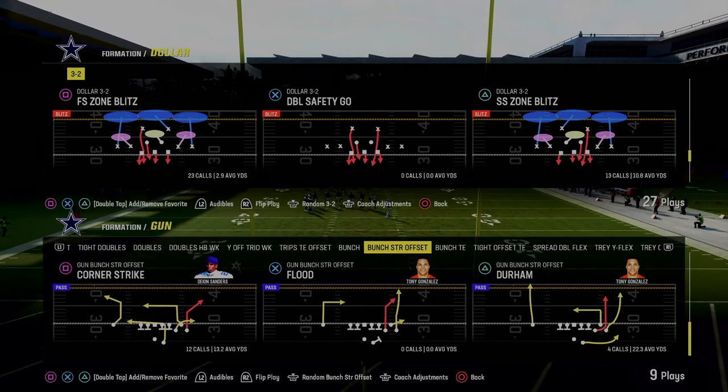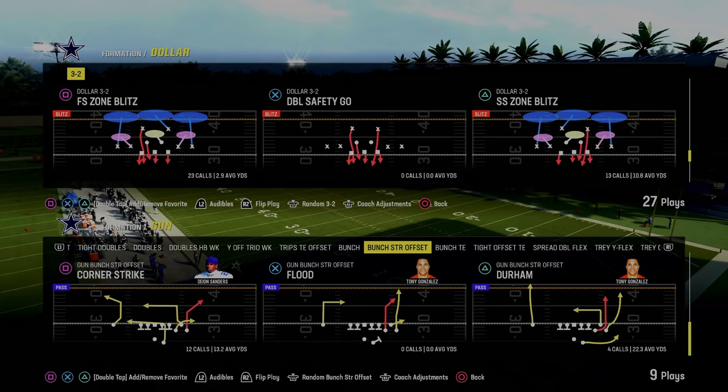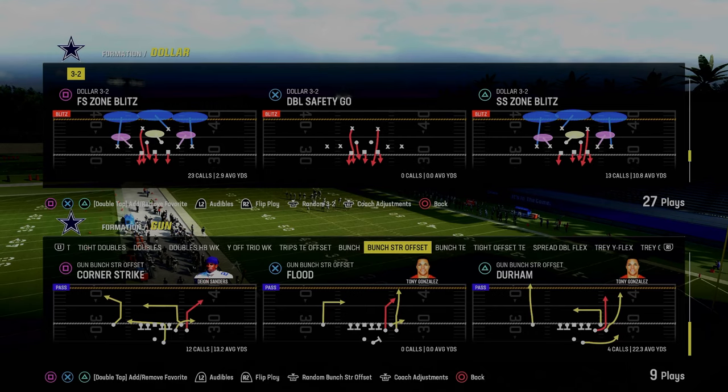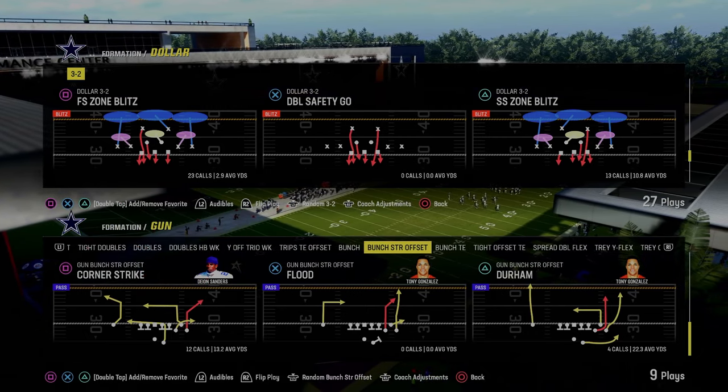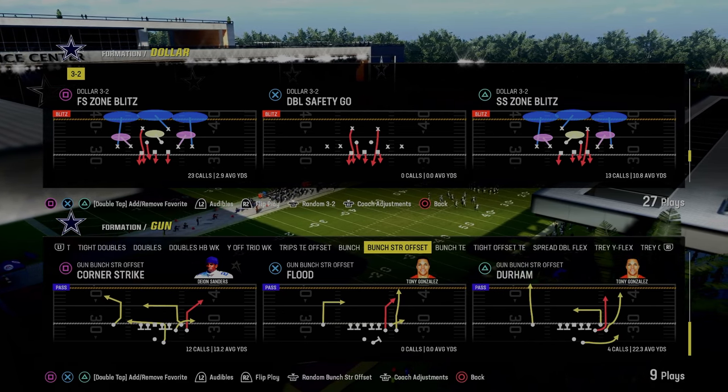This video we're going to show you how to stop the double corner concept, which is literally taking over Madden 24. The best one in my opinion is out of Bunch Strong Offset and it is going to be the play Corner Strike. This is in the Jets playbook on offense. We actually run the Jets offensive and really run this formation, so I know a lot about how to stop this.